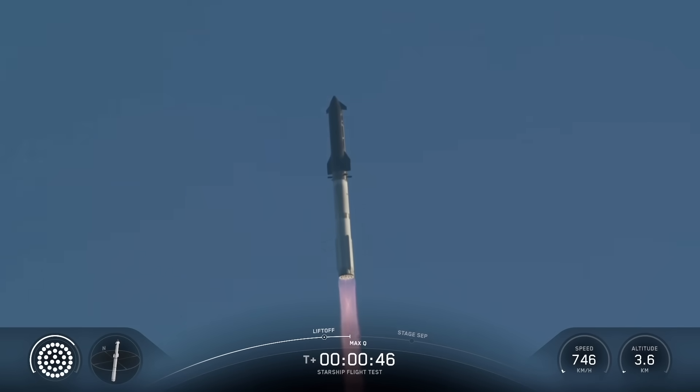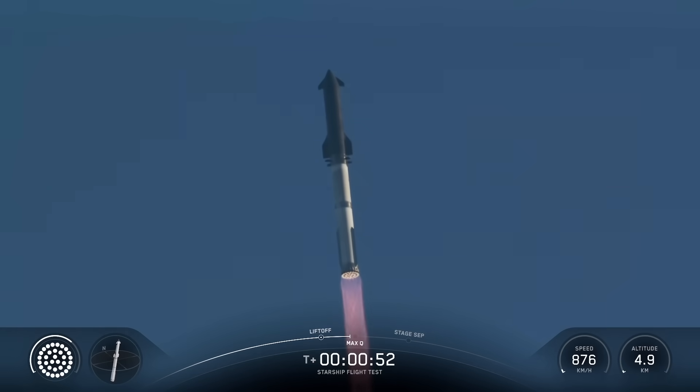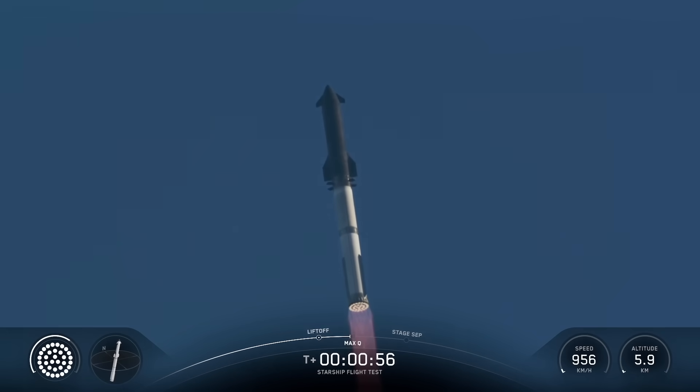Alright, we are about 45 seconds into flight. We're still getting the rattle here at Star Factory. We are seeing 33 out of 33 Raptor engines lit on Super Heavy as it arcs across the Gulf. Coming up next on Max-Q.